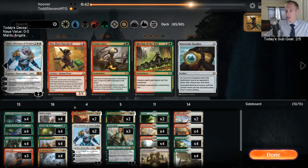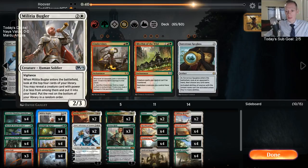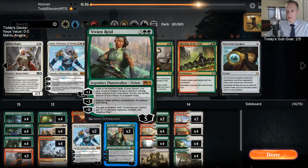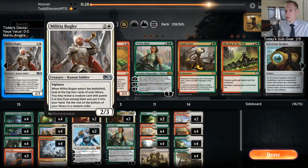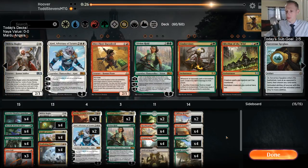I'm going to take out one Ajani, the Bugler, and two Vivians, bringing Night of Autumns in. With all these Night of Autumns in the deck, our Vivian impressions are basically done.